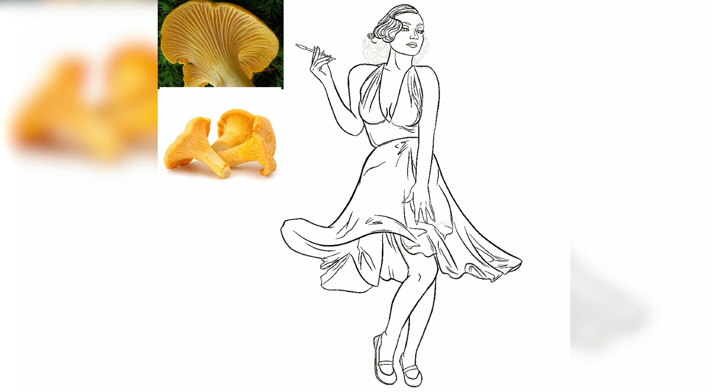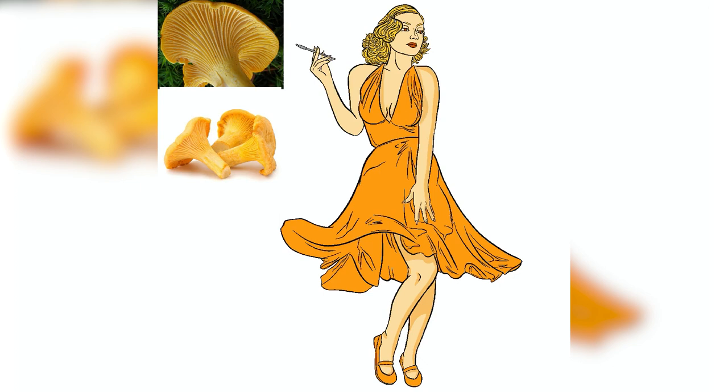For the Chanterelle mushroom, I wanted to lean into a noble, glamorous aesthetic without going too far back in time. I considered an 18th century French woman look, but instead I decided to go for a more Marilyn Monroe, 1950s sort of appearance. I thought the skirt blowing up in the wind suited the funnel shape of the mushroom in an interesting way, and it allowed me to show off those false gills. I really love her color palette — the bright orange and bright yellow of her hair are all true to life from the photos of these mushrooms, and I think the colors sort of embody the golden age of Hollywood. So that is Day 22, Chanterelle.